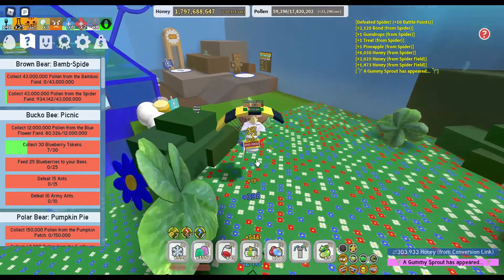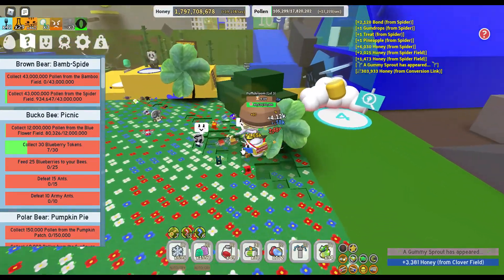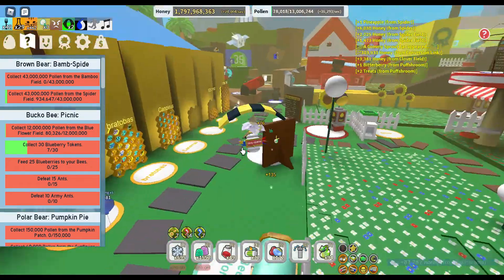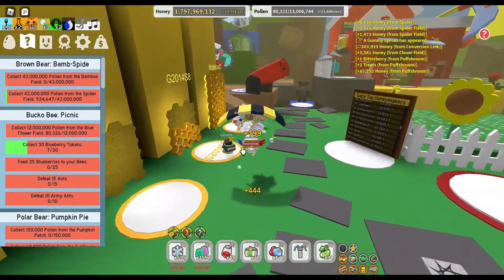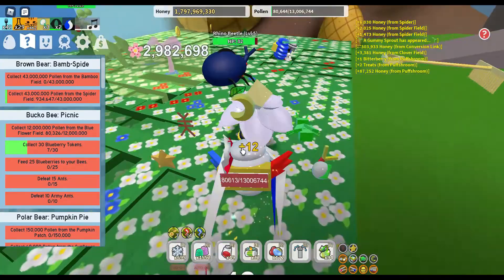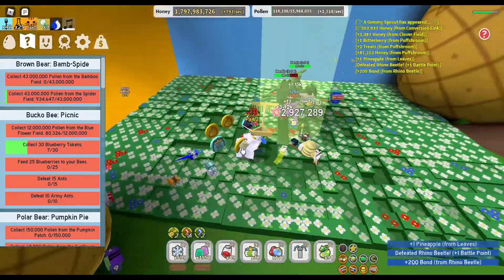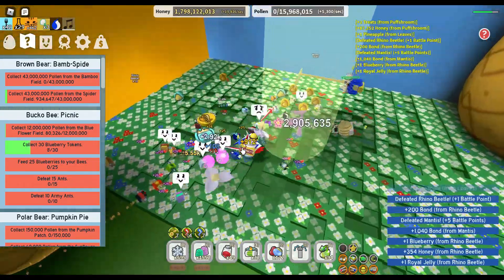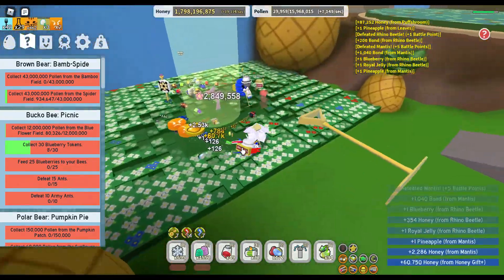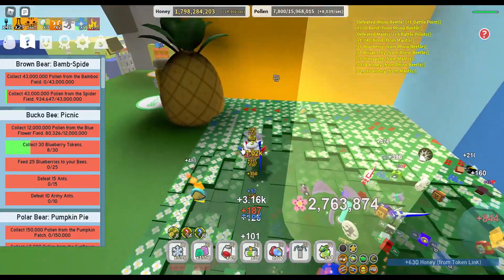Puff shroom! Speaking of puff shrooms, a gummy sprout has appeared. Oh, it's right there in the pineapple patch. Of course that blue backpack is gonna get there before me. There's about three people there. Hello people, don't mind me. Oh my god, why can't these animals die already? Thank you. Unfortunately this blue backpacker is not helping, he's just jumping around. I'm gonna put down spring collage because that's exactly what I need to do.